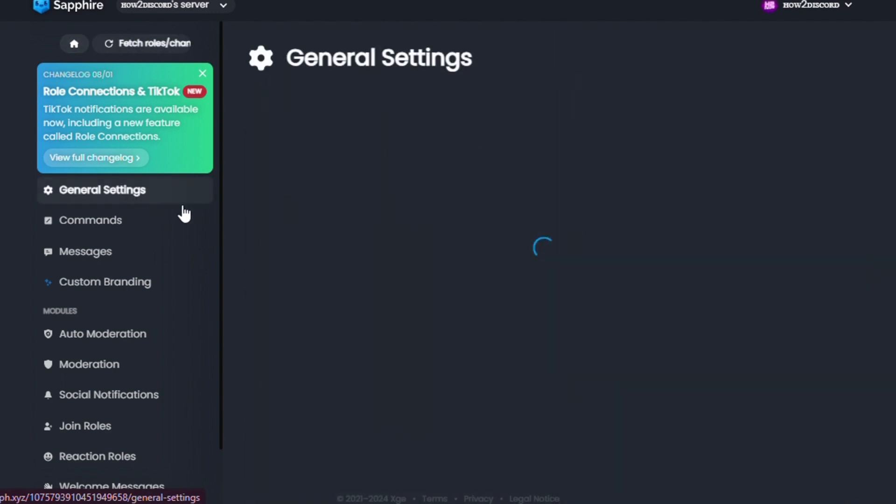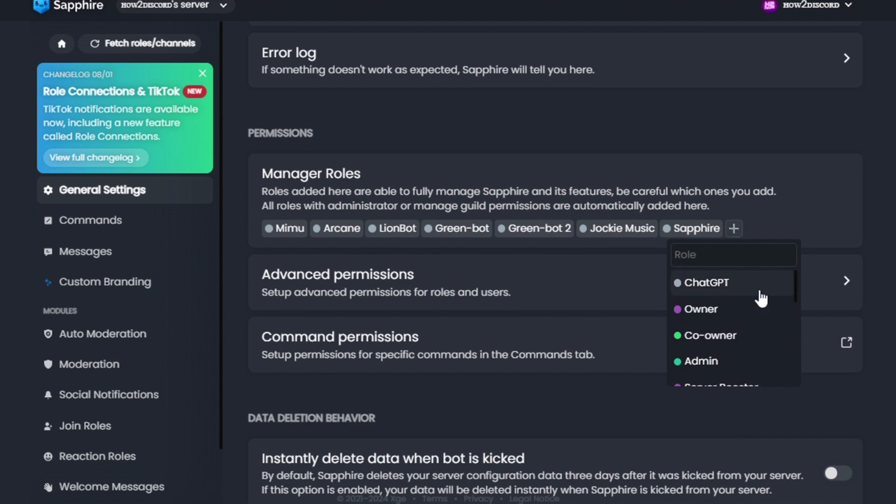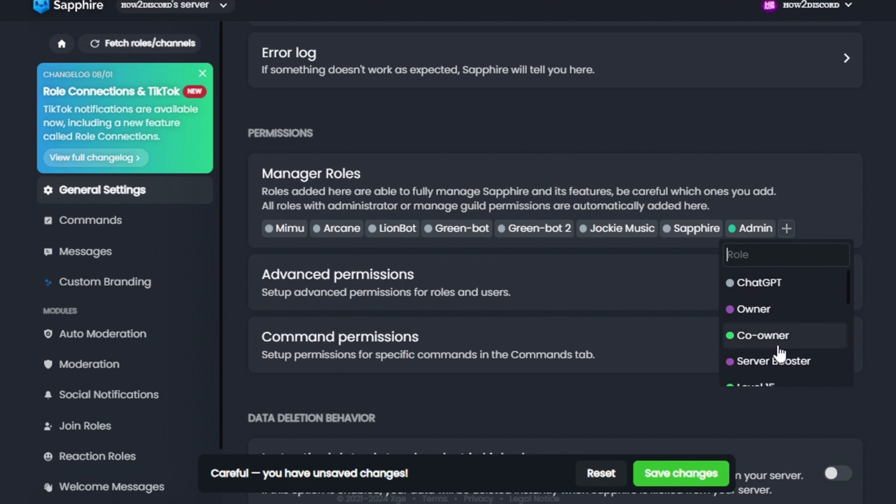But I will go through the important ones. To add manager roles, go to General Settings and add the roles like this. Select roles that don't have Administrator, as Administrator roles will be added by default.